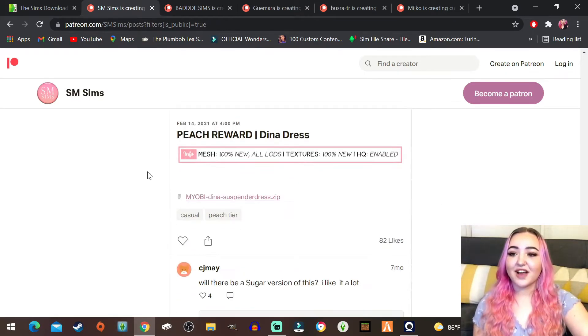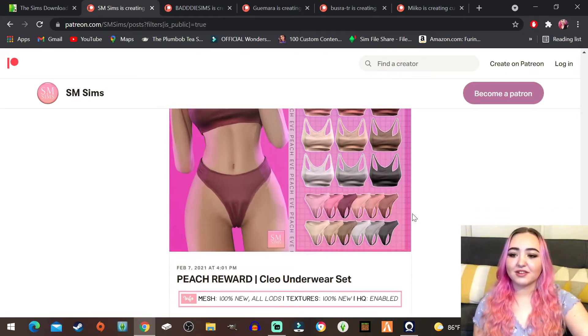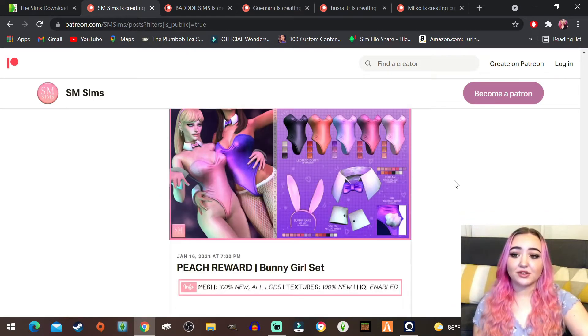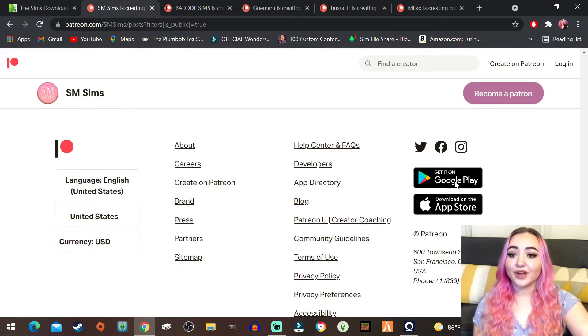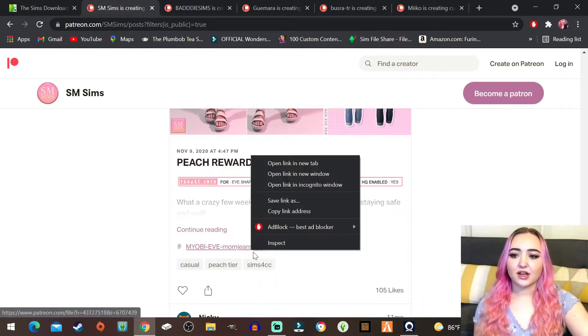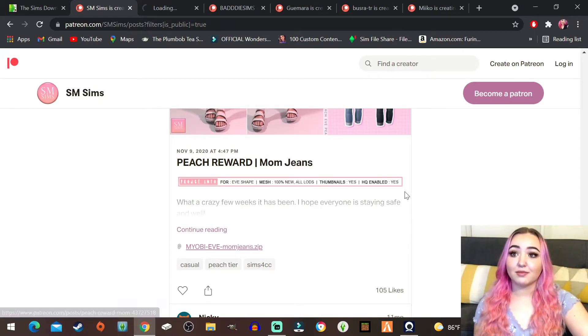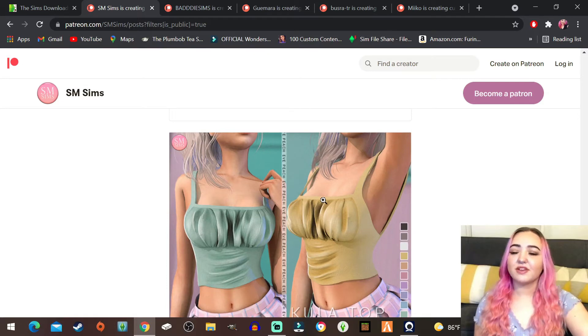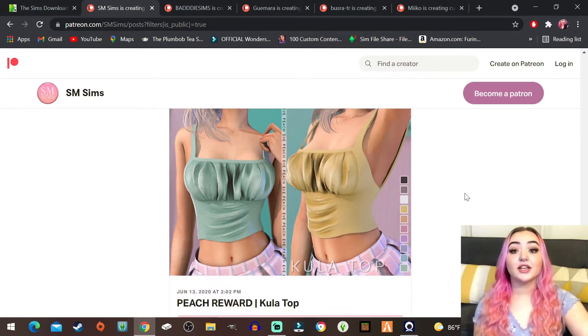I'm pretty sure I have a top just like that - maybe it's even from this creator. This dress is gorgeous but I probably have a hundred things like that so we're not gonna grab it. Oh look at these jeans, this could be interesting. I'm gonna go ahead and snatch those up because they look really cool. Oh they have this cute top but I feel like I have something like this.